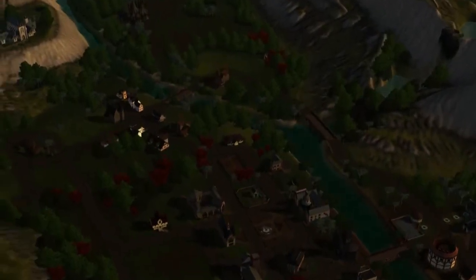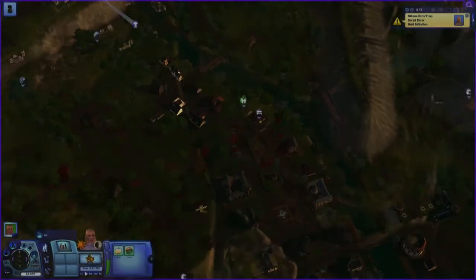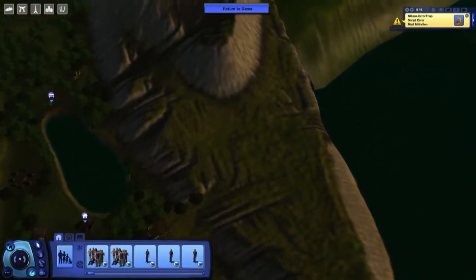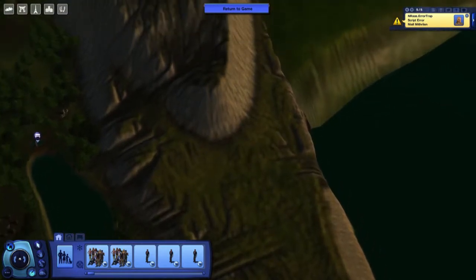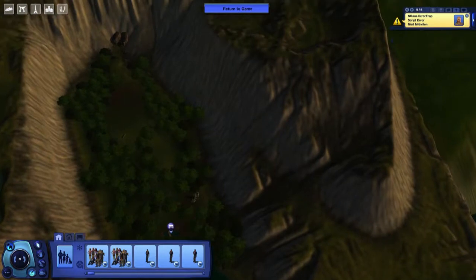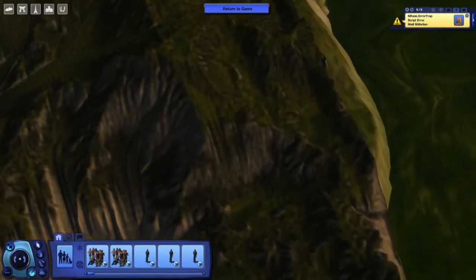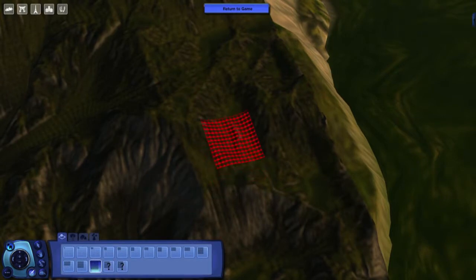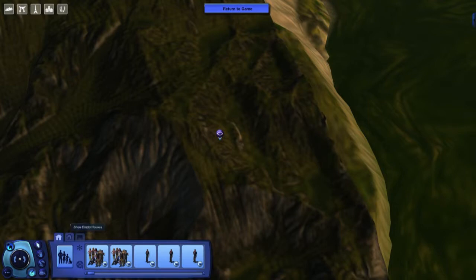Several people have asked me for more tutorials and this particular cheat will come in very useful for anybody who has ever tried to place a lot and had it sink below the surrounding terrain or poke up so high that your sim couldn't get in and out of the lot. You'll find this happens particularly with things built on a foundation or with a basement, and also with ports. I find it a useful cheat for dive lots as well.